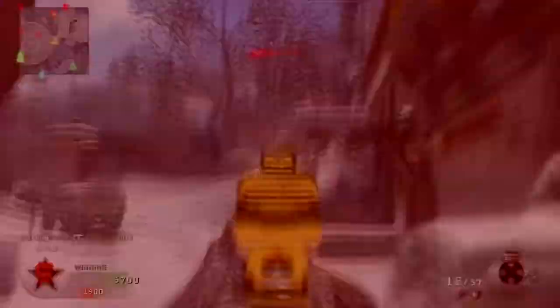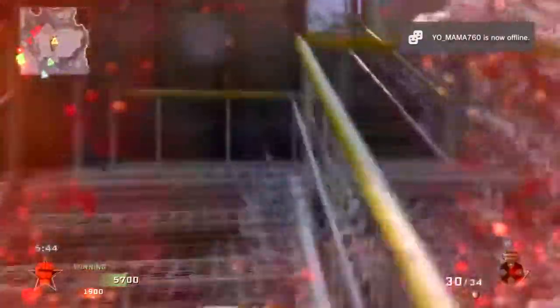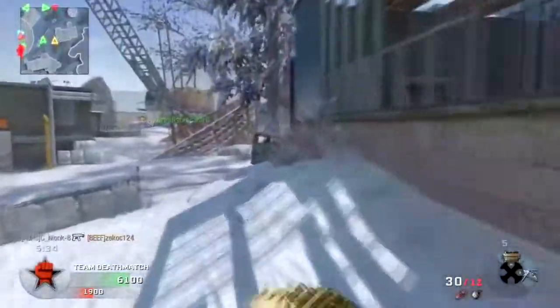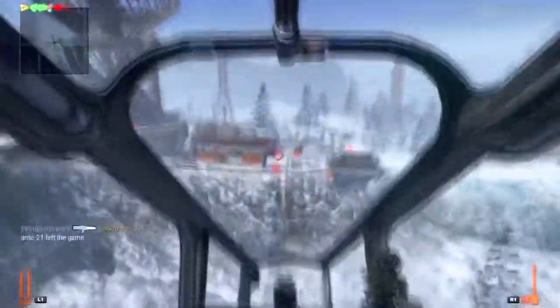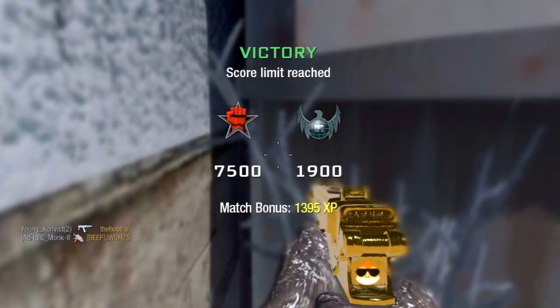With the single wield, I like to use it on longer range maps, such as Array. That is why you see me here on Array using a long range weapon. The Scorpion is very good at close range if you need it to be, but I find its only weakness is medium range. At medium range it's going to get beaten by guns like the Galil and the FAMAS. But at long range, these guns cannot match the low recoil of the Scorpion. That's why I feel the Scorpion is a very good gun on long range maps. When using it with dual wield, you want to use it on close range maps like Nuketown and Firing Range.